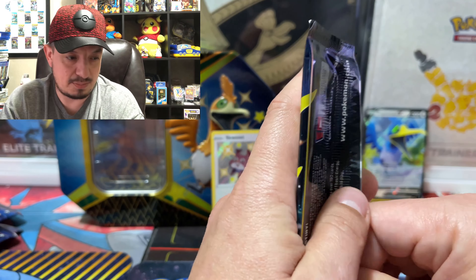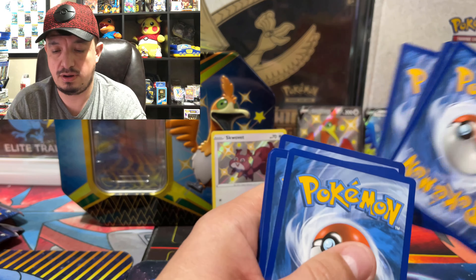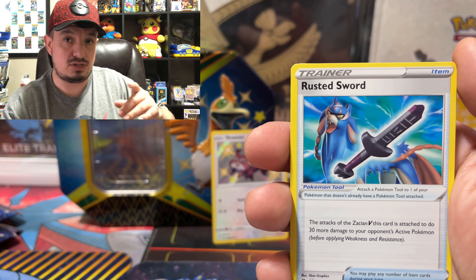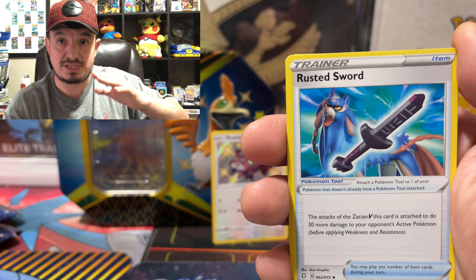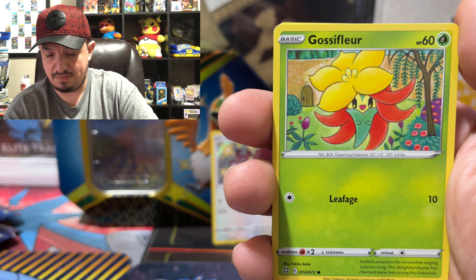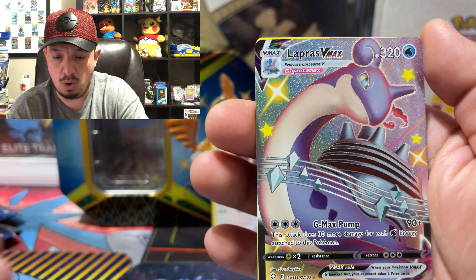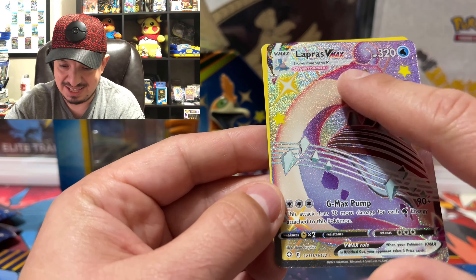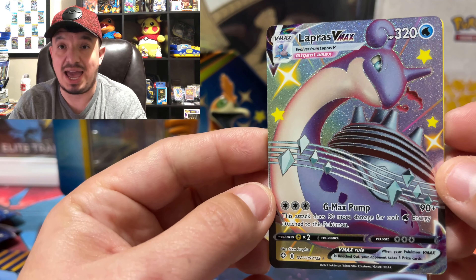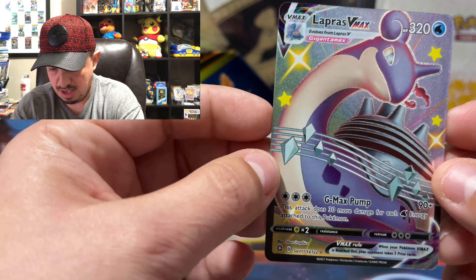Onto the next booster pack. It's crazy that they put six packs in this tin, but it is five dollars more so I guess it makes sense. We have a Fighting Energy, a Rookidee — on the shiny versions you have all three evolutions, usually every shiny in this set comes with three evolutions. Rusted Sword, Rotom, Cufant, Gossifleur, Snom, Nincada... oh, Lapras V-MAX shiny! The texture isn't as good as the X and Y days, but this Lapras V-MAX shiny I had not pulled yet. And a Zarude rare non-holographic — but hey, Lapras V-MAX wow!